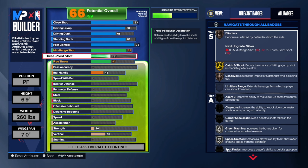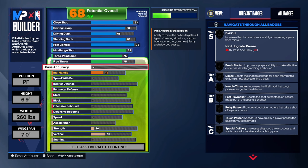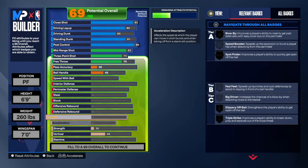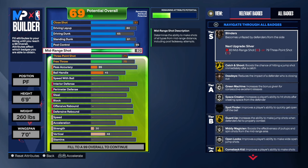He had a 74 three-point, I'm going 75. Then for the free throw we're gonna go up to just a 75 as well. Pass accuracy we know was low, but once I put all the attributes in I can increase the mid-range or do more with the remaining points.